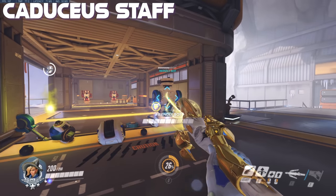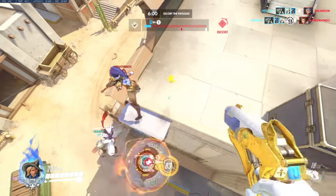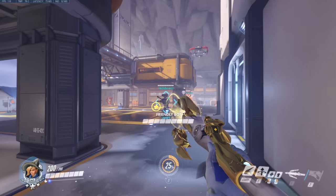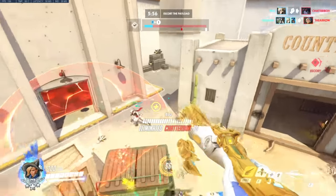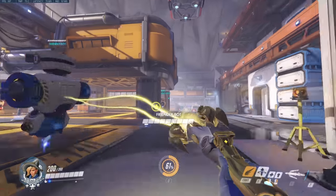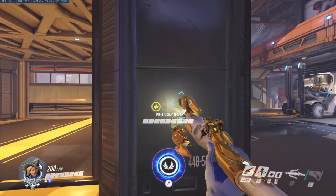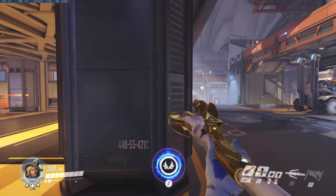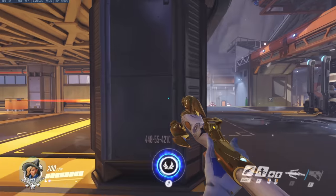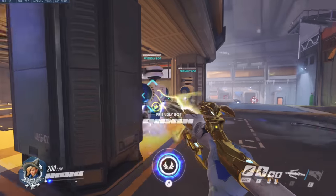Mercy's primary staff has two firing modes: one that heals for 55 points per second and one that applies a 30% damage boost to a single target at a time. The range of both beams is 15 meters, so keep this in mind when placing yourself alongside your team. By default, you have to hold the beam on your teammates. However, there is a setting to set the beam to toggle so that you only have to tap your teammates once with the beam. This helps a lot with movement as you can whip your mouse around faster without worrying about disconnecting the beam. The beam isn't broken immediately when line of sight is cut, but rather 1.3 seconds afterwards. All that is needed to maintain the beam is a few jiggle peeks to keep yourself safe.